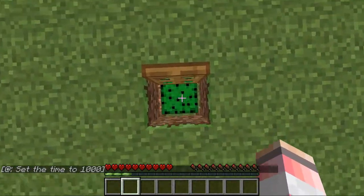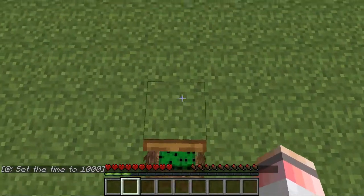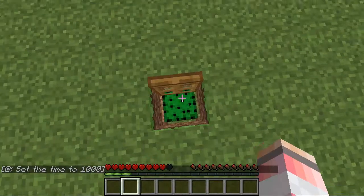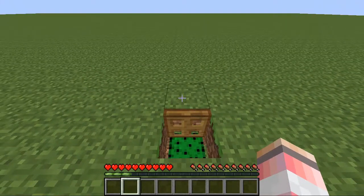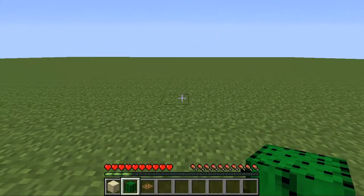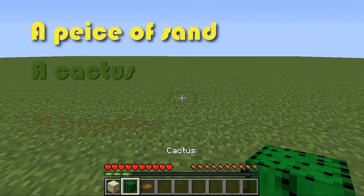If you accidentally do fall in, you won't die. It's kind of hard to fall in since you have a drop right here, but you won't die — you can just easily jump out and it doesn't do much damage. So let's get on with the tutorial. All you will need to build this garbage can is a piece of sand, cactus, and a trapdoor.